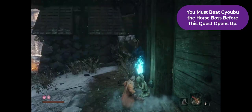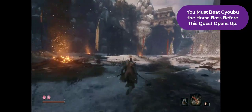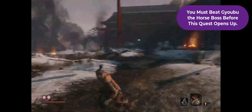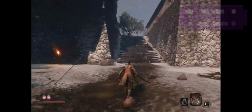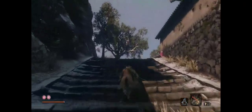So we're here at the Ashina Castle Gate, and it's going to take us a couple of minutes. I'm going to walk you guys through the whole thing. You have to beat the horse boss, Gyobu, first. And then once those fog walls are lifted, we're going to go up here.